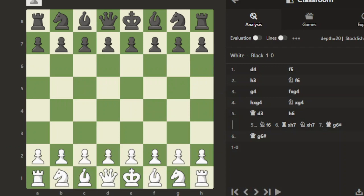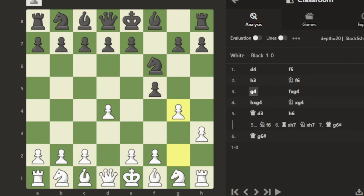Hello everyone, today we are going to learn a quick chess trap — the Dutch Defense trap. It starts with white d4, black f5, white h3, black knight moves to f6, and white moves g4. Now the black pawn captures the white pawn.